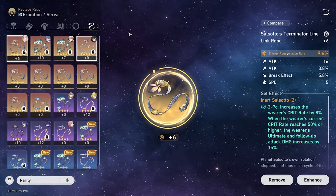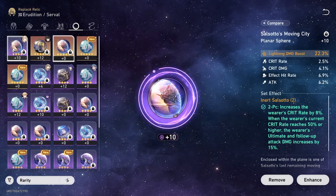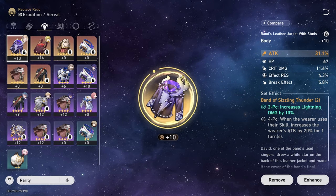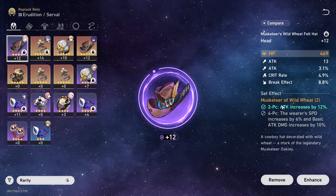She's got Lightning Damage and Energy Regeneration Rate — the Lightning Damage Boost is on a separate piece. Running Speed Boots — haven't had any good boot choices unfortunately. Attack Percentage Body. The substats are Flat Attack and Flat HP.